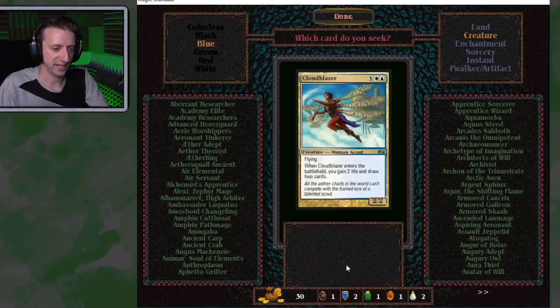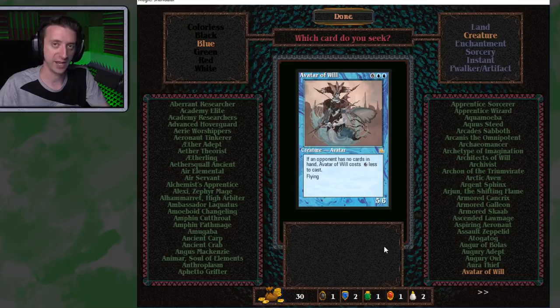The cards I really wanted were stuff like the Avatar of Will, which is a 5-6 flying for 7 mana, but if your opponent doesn't have any cards in their hand, it only costs blue blue. That's really strong. I thought about getting that because it's from Prophecy, which I play a lot. If I got that out and basically had a deck that forced discard using black — like Burglar Rats or Mine Rot — just to destroy their hand and then play this for cheap, it would have been awesome.